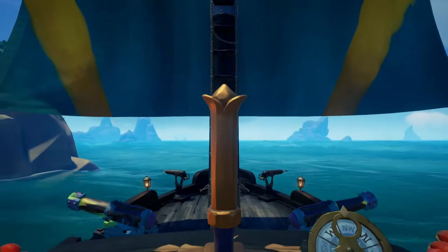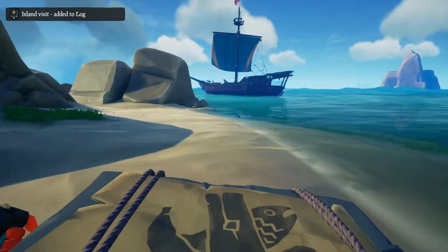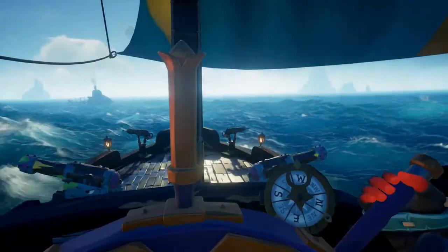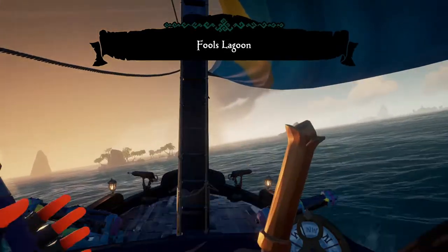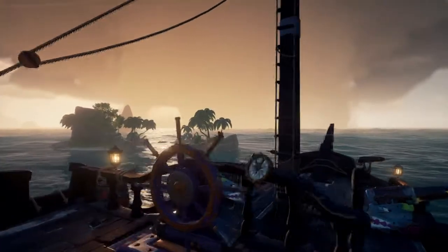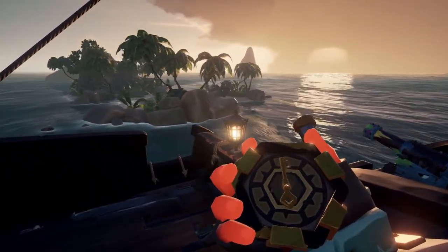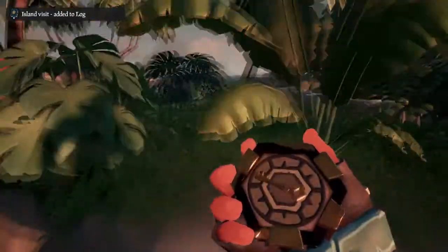For right now just take a look at the compass — wherever it points you is where you need to go for the first stages of the voyage. It seems it wants us to go into that storm. You can tell you're getting closer to the island when the needle gets a bit more sensitive, so pay attention to how I turn the wheel so the needle moves with the island instead of pointing past it. I also pulled up my sails to slow down because I'm pretty sure this is the island we're going to, and going slower makes it easier to confirm and ensures I don't have to turn around.